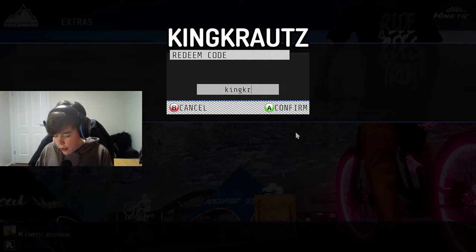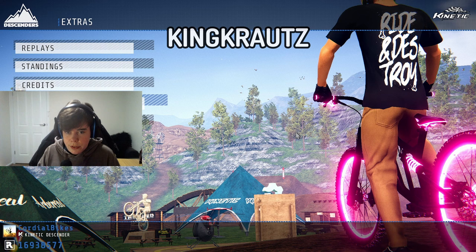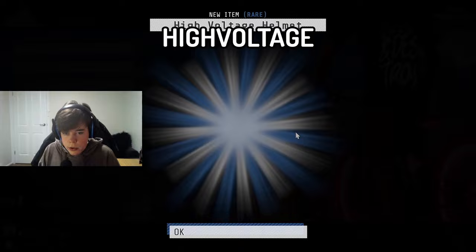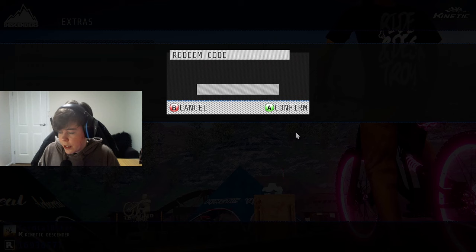This next one — King Krautz again, another hard one — so 'kingkrautz', K-I-N-G-K-R-A-U-T-Z. You're going to get a nice bike, goggles, helmet, pants, and shirt. This next one's going to be 'highvoltage', H-I-G-H-V-O-L-T-A-G-E. You're going to get his goggles, helmet, pants, shorts, jersey, and another jersey.